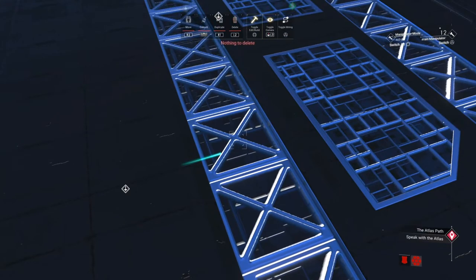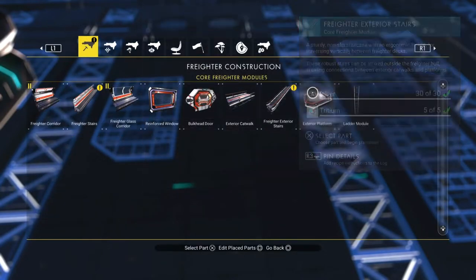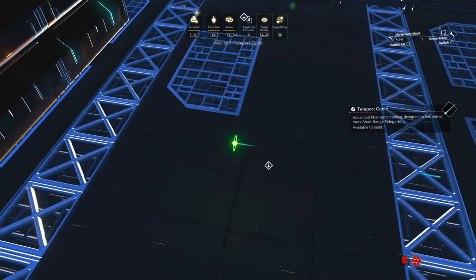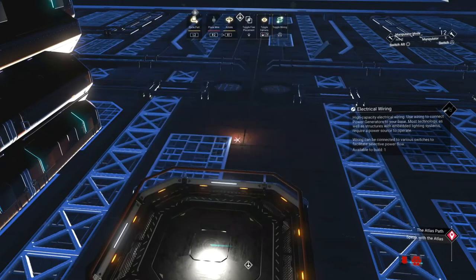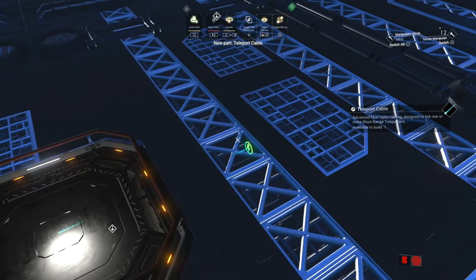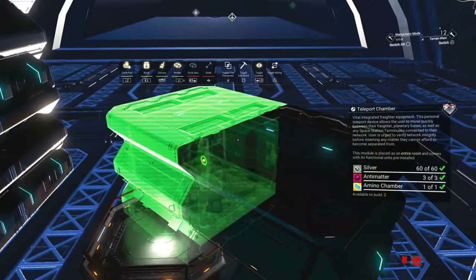Now grab an external walkway out of the menu, press triangle to switch to the wire menu, double tap L2 to switch to your teleporter cable and wire glitch the external walkway to the left side of your teleporter wire. Green state a freighter teleport room above it and reverse wire glitch. Tap L2 twice to switch to the teleporter cable, move your cursor to the first teleport cable point you made and press triangle and R2 to glitch in the teleport room at a 45 degree angle.